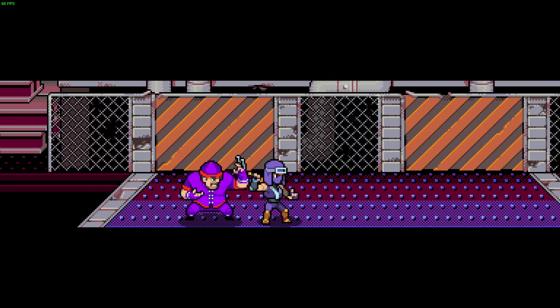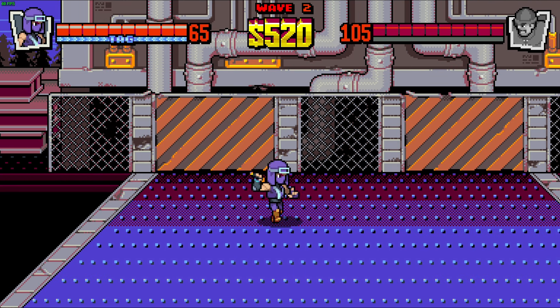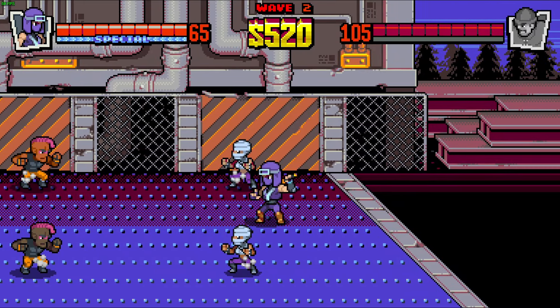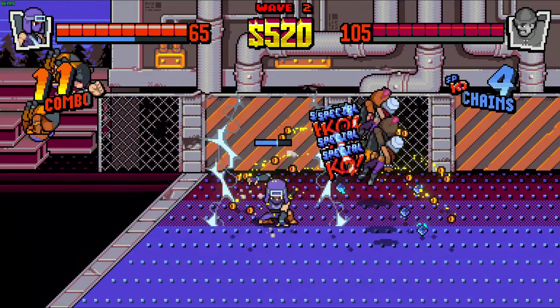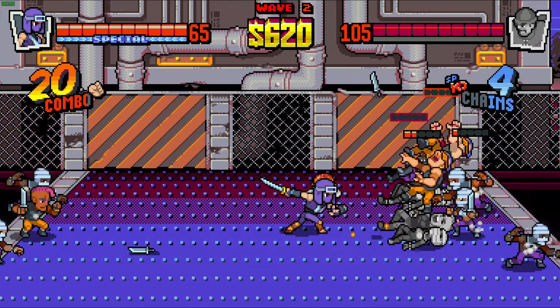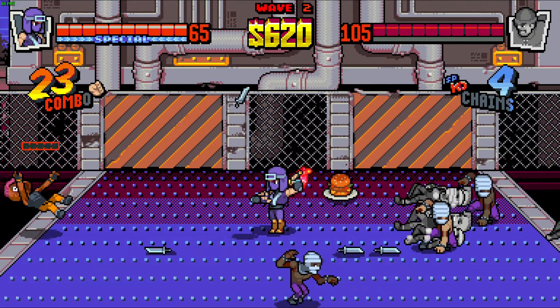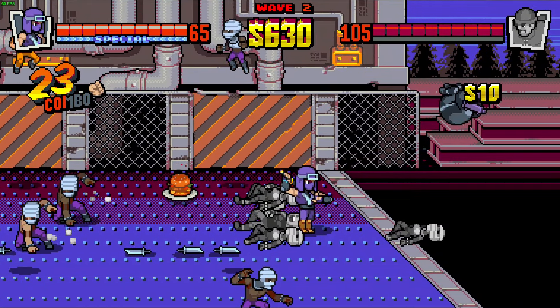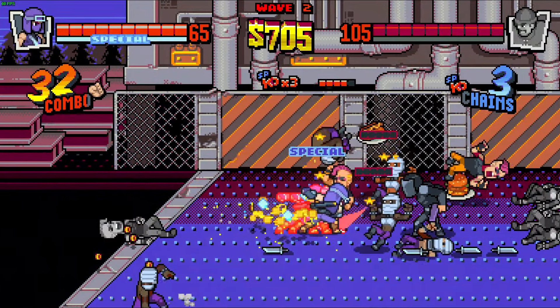Hanzo, as you can expect, is the fastest of the new batch of characters. He also can't use weapons except for his sword and can't grab enemies, but he can teleport, hitting enemies with a cloud of dust that freezes them in place, making things a little bit easier for you to escape or attack. Hanzo can be a pretty effective character, since his aerials can easily hit enemies on the ground, throwing them up and opening new opportunities to combo.